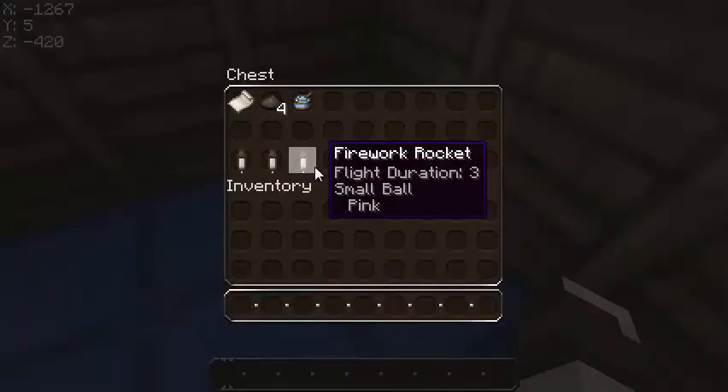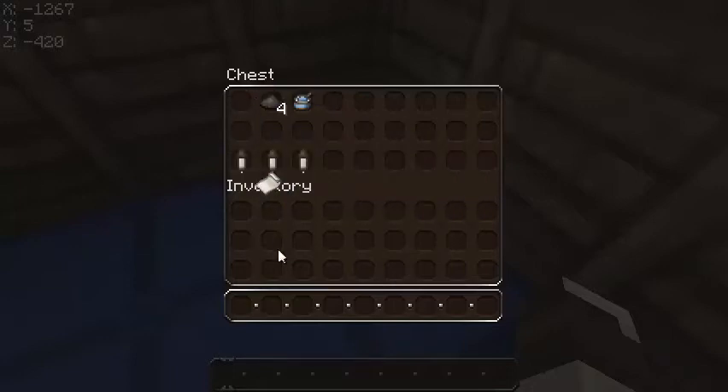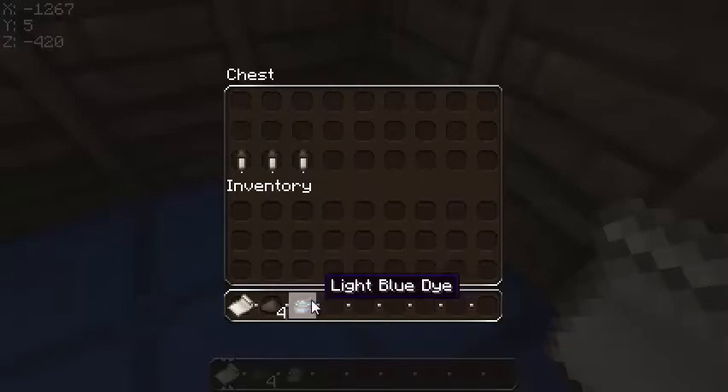So we've got three types of fireworks: flight duration 3, 2 and 1. What you need for this guys is one piece of paper, four gunpowder and one type of dye. I'm using a light blue but it doesn't really matter which one.